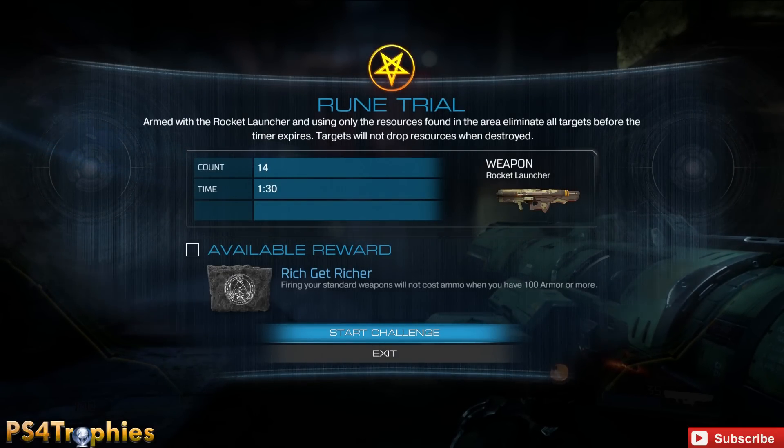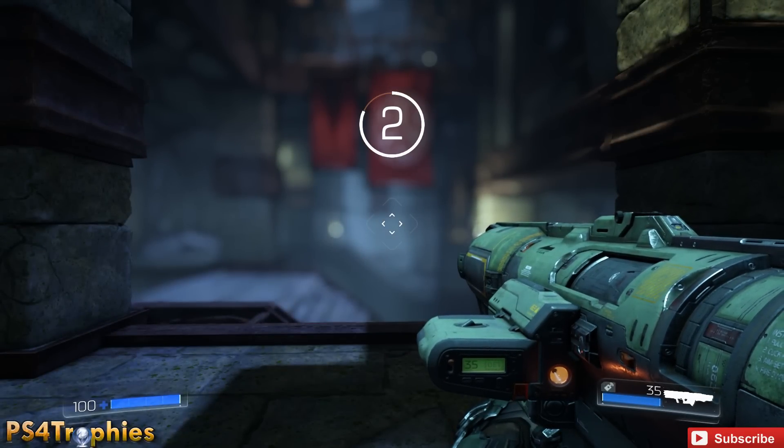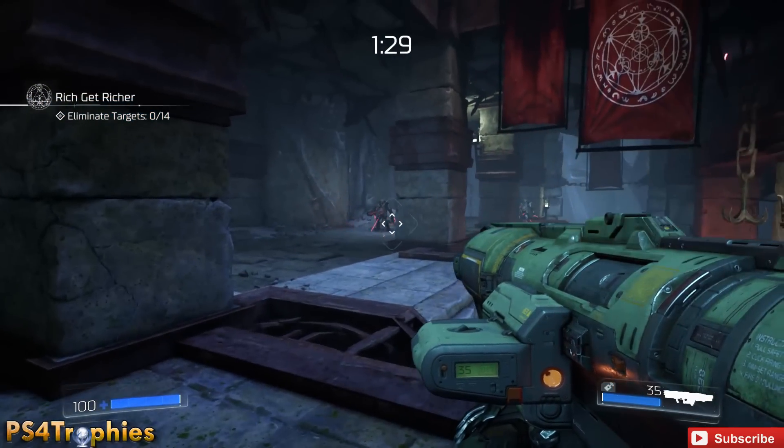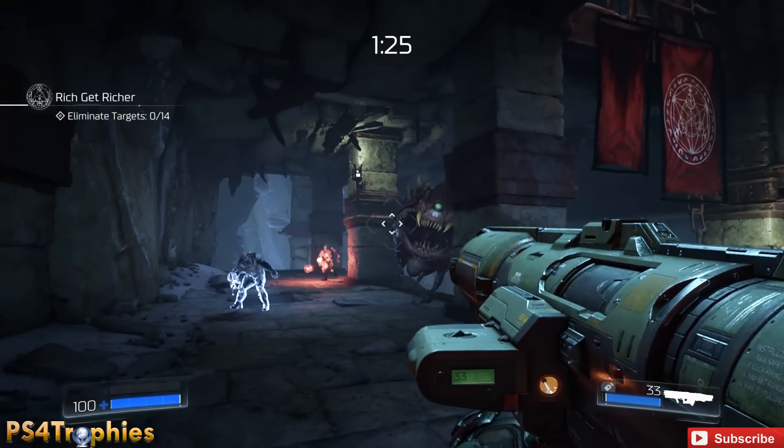This trial is going to require you to use just the rocket launcher to kill 14 enemies in one minute and 30 seconds. There's no bonus time you can get here, so this is going to be kind of tricky. Don't worry too much about the time — worry about the enemies and the splash damage from your rockets.